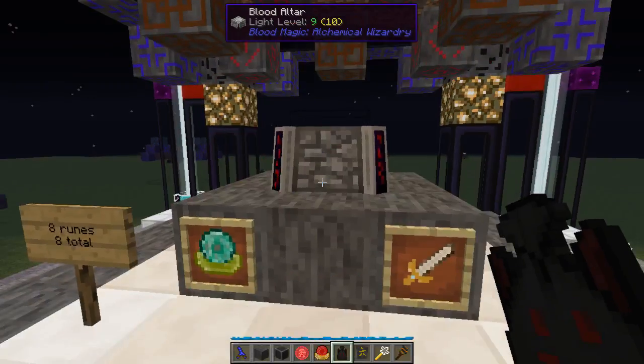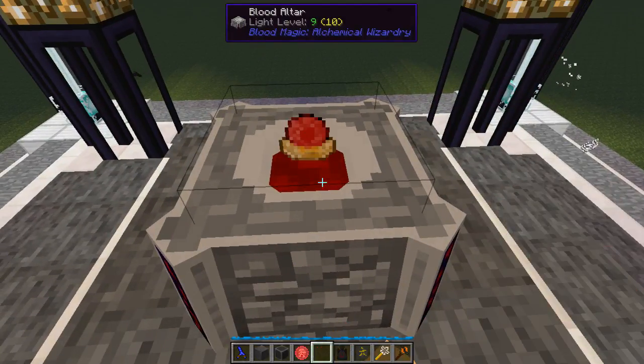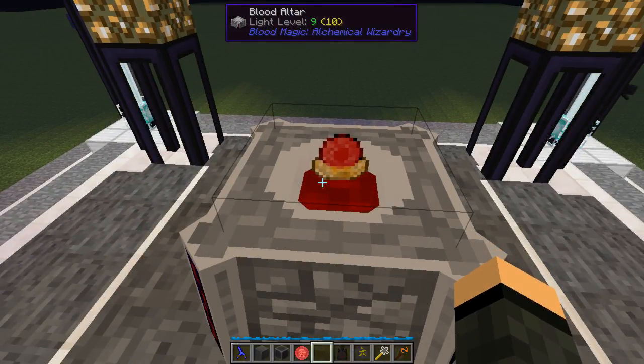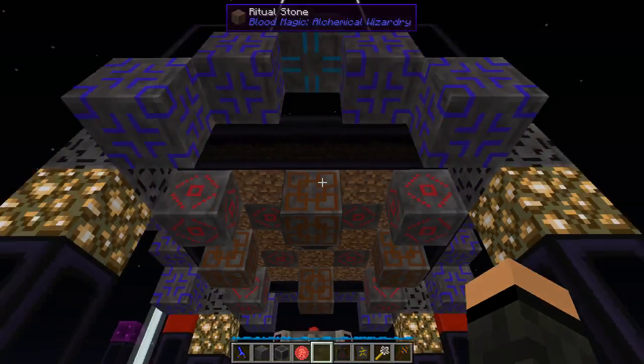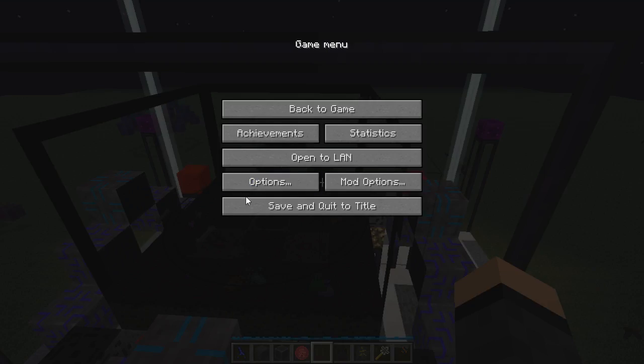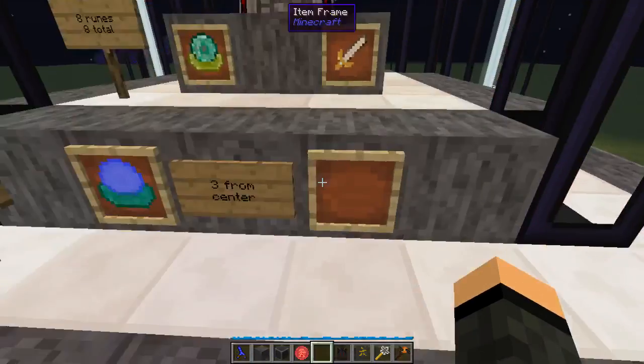This thing is now fully automated. If you want to put this LP into your personal network, just put your orb in the altar and it'll suck up LP from the altar and use it to fuel any rituals or anything else you have going on. And back to peaceful mode because that was a little loud.